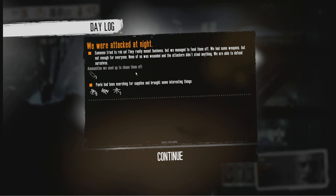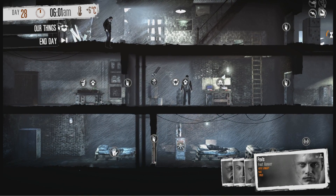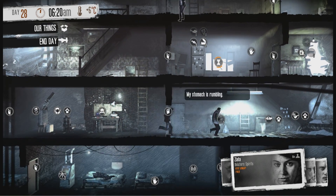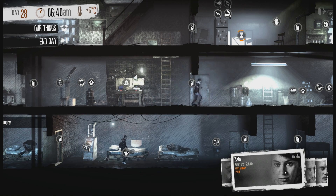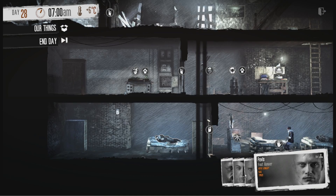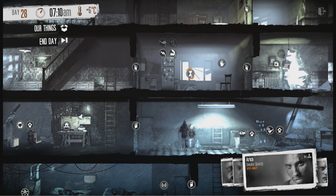Loading. It's day 28 now. We've been raided - someone tried to rob us. They really meant business but we managed to fend them off. We had some weapons but not enough for everyone. We used up three bullets to chase them off. Damn it. Pavla had been searching. Let's get you back to bed, and you as well. She's very hungry now. And Arika is now actually fine and very hungry. They're not sick anymore, so that's good. Three very hungry people - yeah, that's a problem. We have the hooch now.